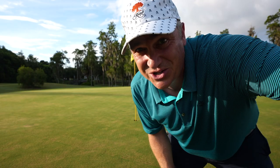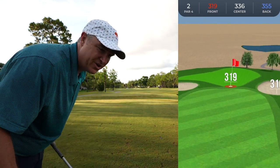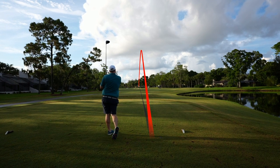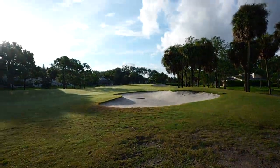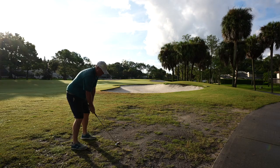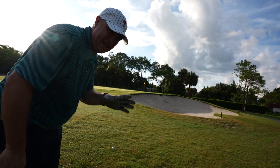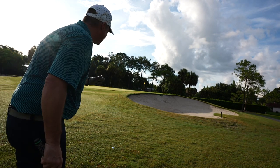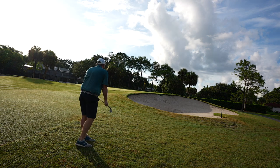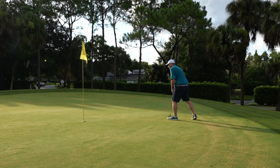Par four here, a little dog leg left. This is the last easy hole before we get into the really tough holes. I want to get a good drive and hopefully have a wedge in my hand. I came up short — my hand is actually slipping. It's so humid today in Florida and my hand is slipping off the club. Now I've got an even harder shot, really short-sided. We're going to go 58 degree wedge. It's a par.